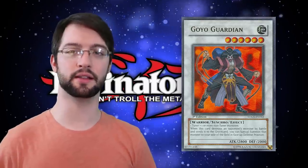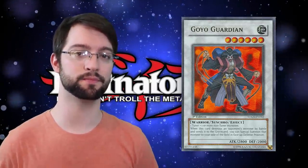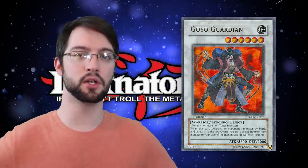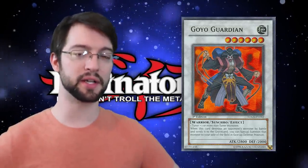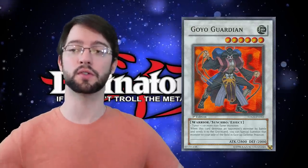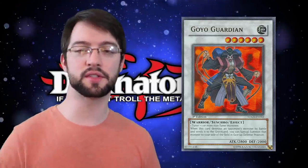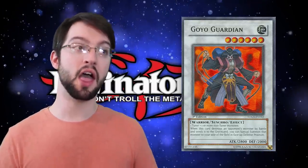Goyo Guardian. Goyo Guardian is a level six Synchro monster with 2800 attack and 2000 defense — actually impressive stats for a level six monster. When this card destroys an opponent's monster by battle, you can special summon that card to your side of the field in defense position. That is some good card advantage right there. Summoning your opponent's stuff to your side of the field is really handy, especially in a mirror match, making Goyo Guardian particularly good in these early stages of the Synchro era where your main phase two could actually be used to extend your plays and not just be something you skip because you already made an invincible board on turn one.